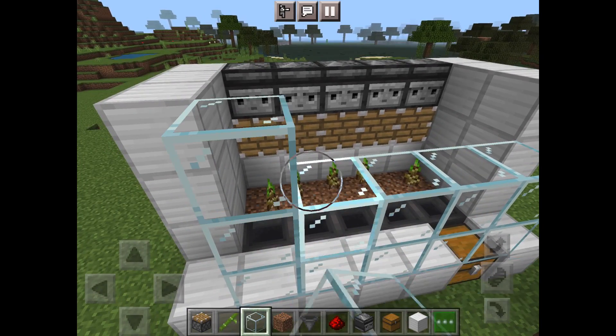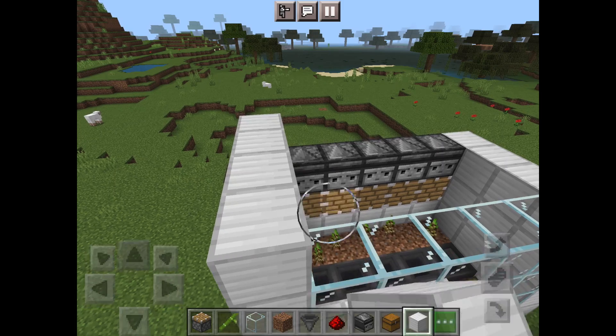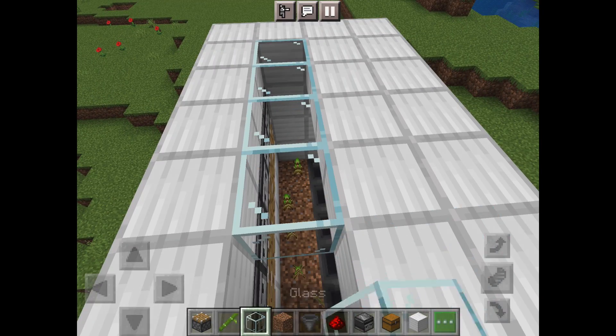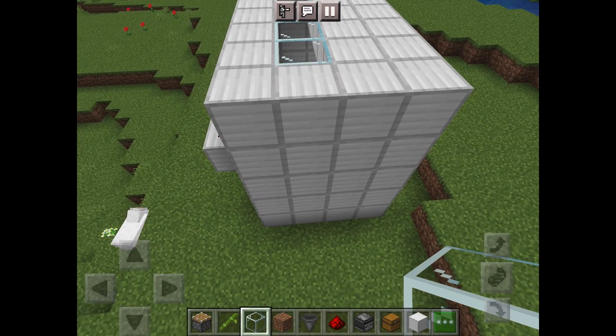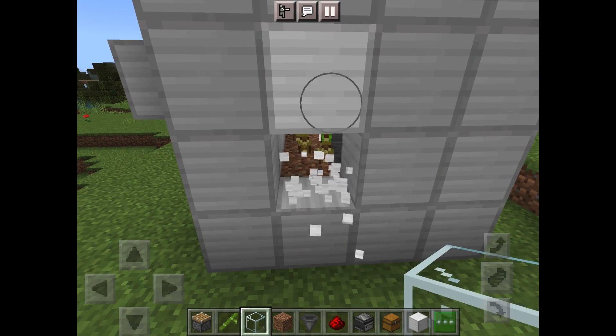The chest will still open even with glass on top. Now finish off the roof and even add a skylight if you wish. Bamboo can sometimes get caught, so don't forget to add a door.